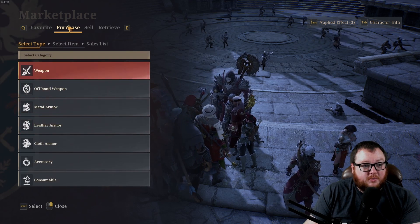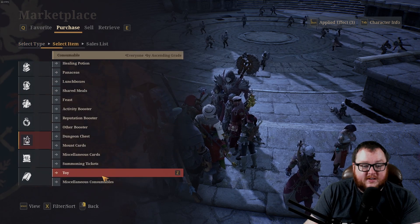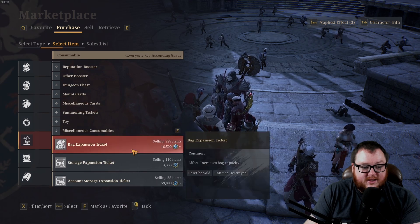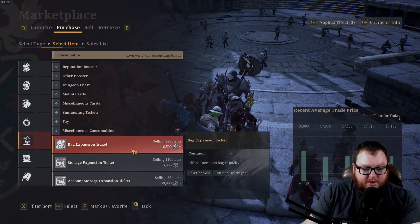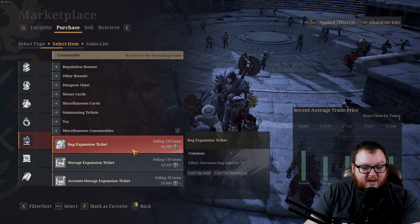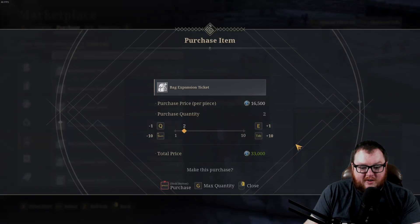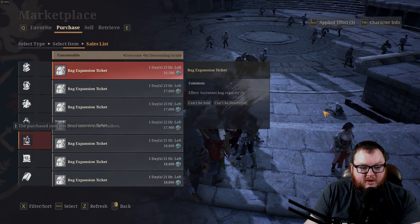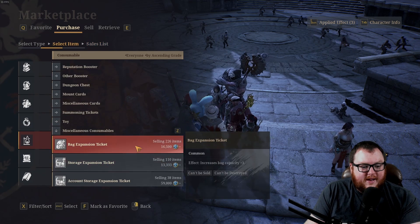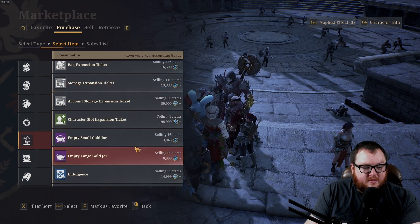At the marketplace, click Purchase and scroll down to Consumables. Once you've located that tab, scroll down to Miscellaneous Consumables — and there you go, Bag Expansion Slots. On the server I'm on they're selling for 16,500 Starseeds. I can buy about two today, and hopefully two more tomorrow unless the market shifts. That ticket right there is your Bag Expansion Slot.